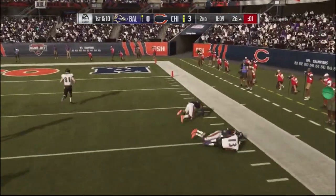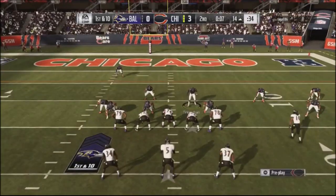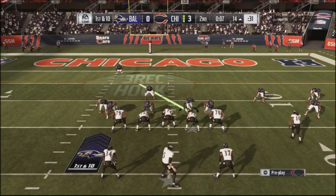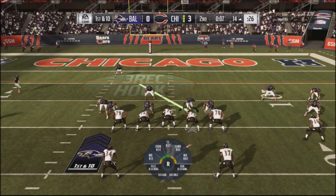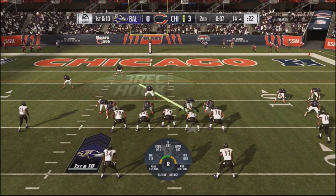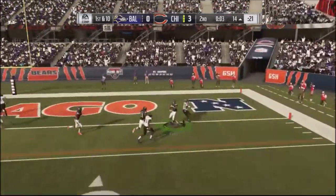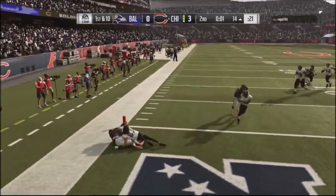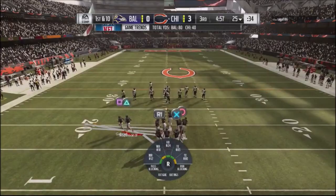He gets a wheel route out of verticals for a gain. This is the bonehead play of the game — seven seconds left, no timeouts, he tries a shot to the end zone. The logic isn't there — he should take three points. If I catch him short of the end zone it's pretty much over. He picks up pressure but throws into cloud coverage with Fuller, who stays out of bounds. That's the end of the half — I'm up three nothing.